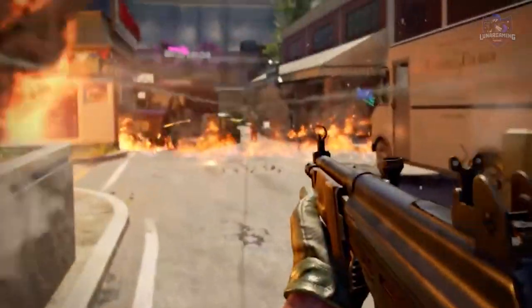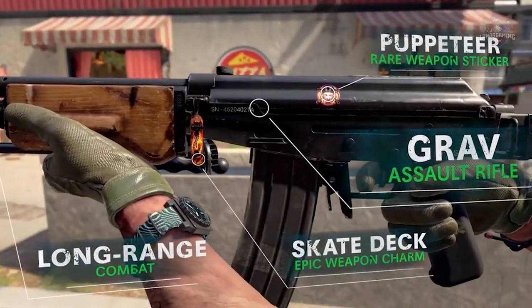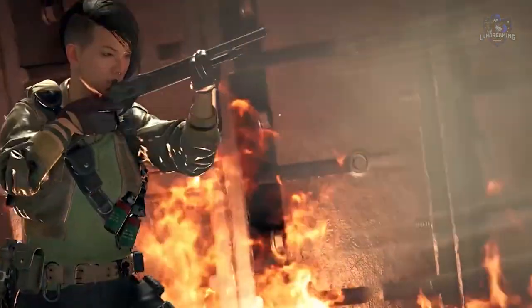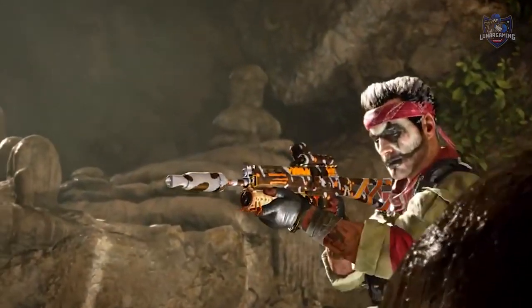The Season 6 update is around 31 gigabytes on all platforms and it's out now. With Season 6 we have new weapons, new operators, a new battle pass, and new changes in Verdansk like these fissures and bunkers.